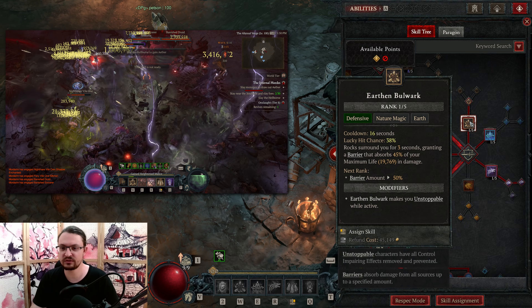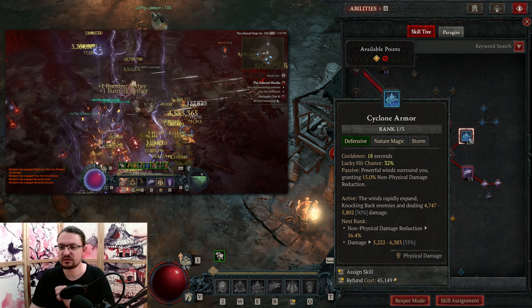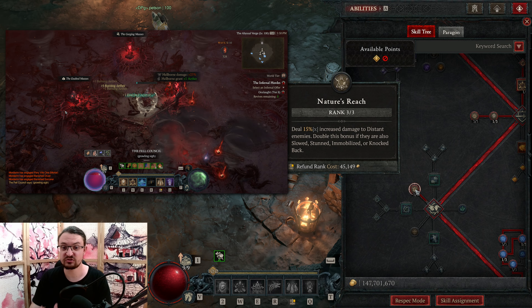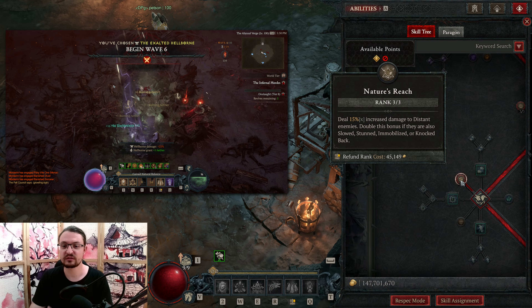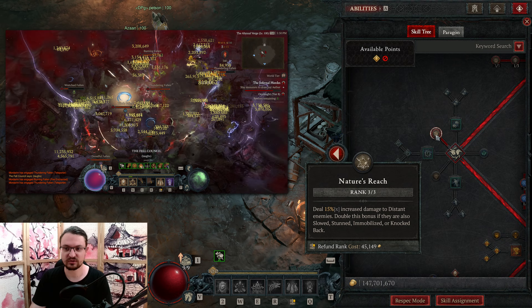Do not press Earthen Bulwark when you don't need it. We pick up Ancestral Fortitude as well as Vigilance, and Cyclone Armor for DR — as well as to push enemies away from us into Distant Range so our more multiplier in the Companion Cluster, Nature's Reach, does proc. That's 15% more damage to Distant Enemies. Enemies that are slowed, stunned, immobilized, or knocked back — which is the case with our Cyclone Armor — we receive 30% more damage.